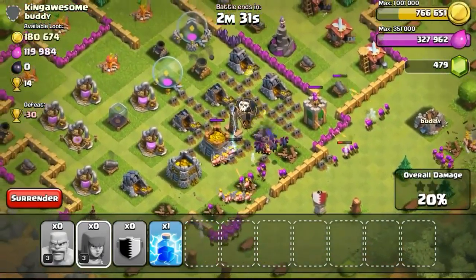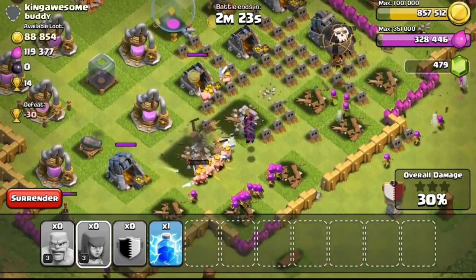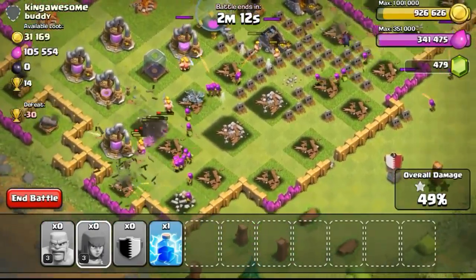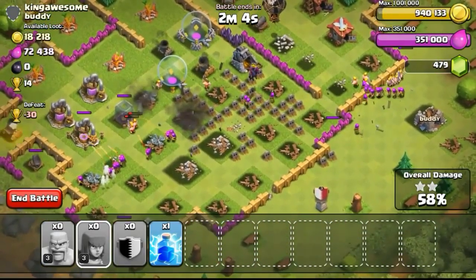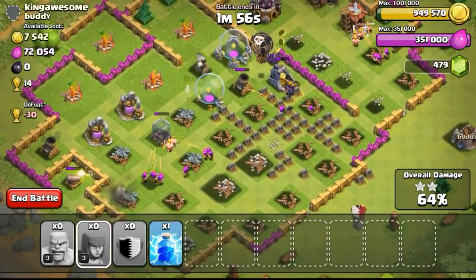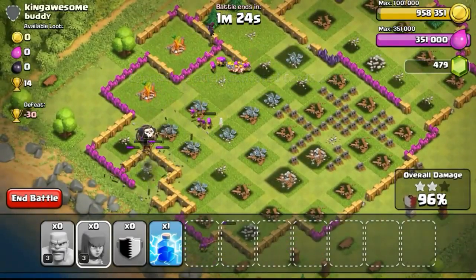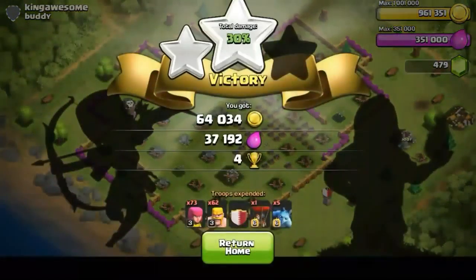My gold is currently at 1 million capacity already, so I'm trying to stock it up to prepare for Town Hall 6. Carrying on the attack, I was focusing a lot on the gold mines as they looked very full from the crate at the bottom. Spreading my troops to take out as many gold mines as possible, and also stealing a bit of elixir. My gold is now at 940,000 — almost reaching 1 million. Even if I steal all the loot on this base, I won't be able to max the gold storage. My balloon just flew above taking out all the ground-attacking defenses, and nothing could take it out. The last army camp went down, scoring us 3 stars.